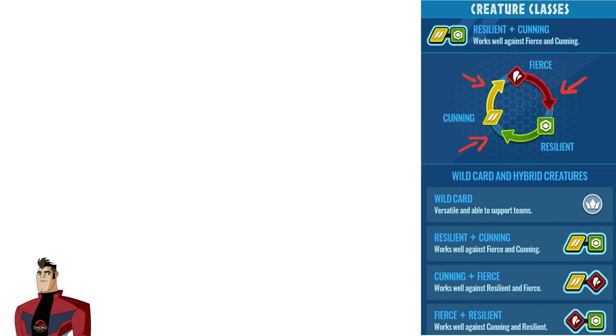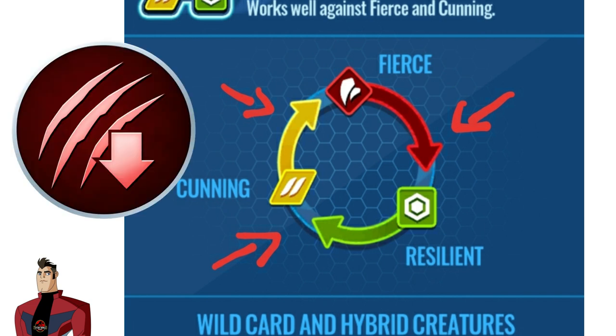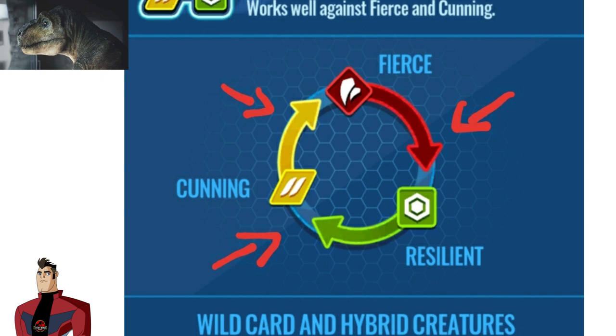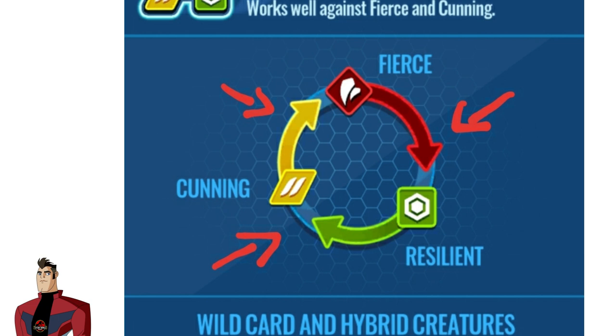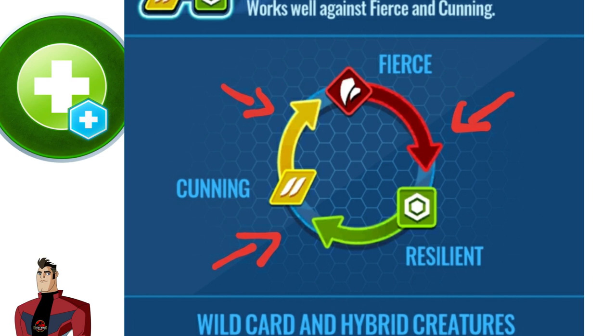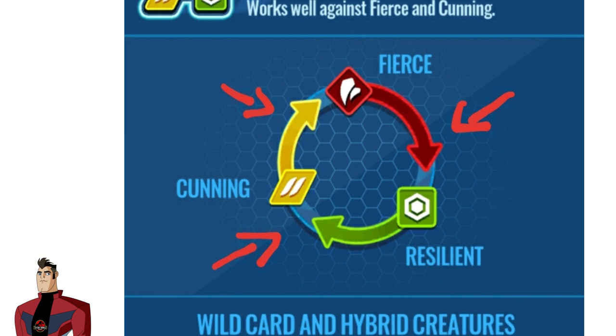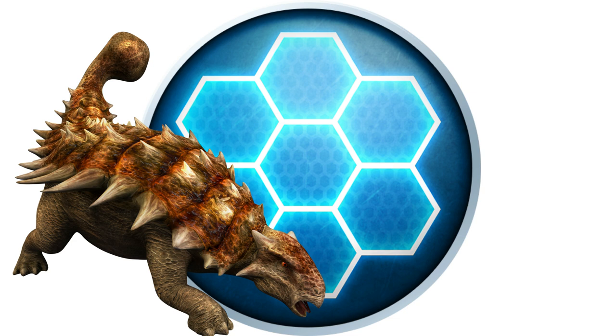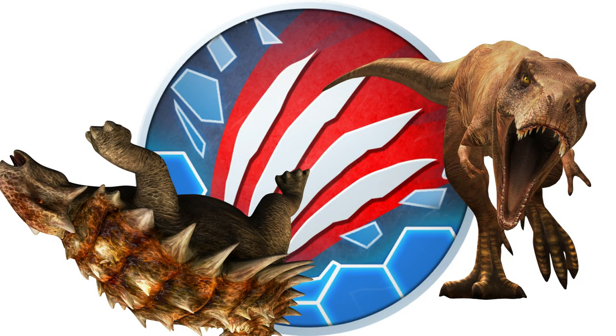So this is how it is: Cunnings are superior to Fierces by general rule, by distracting — which usually lowers the damage output they can deliver. So those attacks that Fierces launched, meant to be mighty, are no longer that powerful. Sorry, T-Rex. Resilience, however, can usually cleanse distraction on their moves, and some can decelerate those very quick carnivores. Some even heal themselves after getting struck, making those Cunnings slower than a tortoise. They can also shield themselves, but those shields can be broken by Fierce attacks. That's the triangle we got in this game — that's how we gotta play.